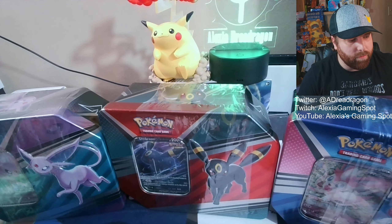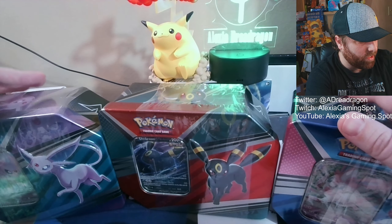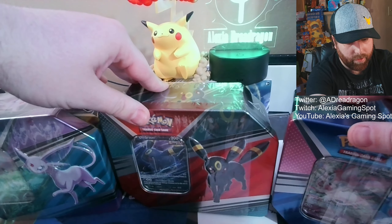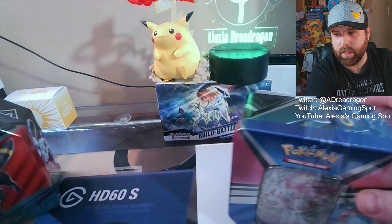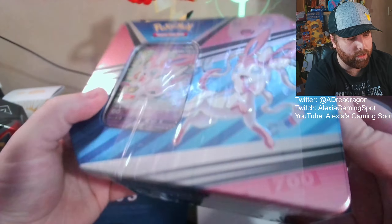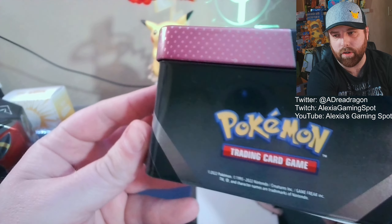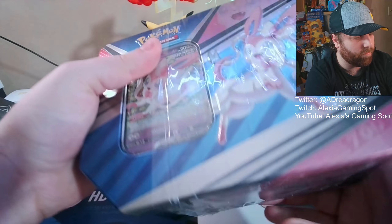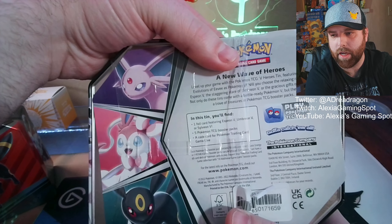Hey YouTube, we're here again with another opening where we ask the question: what's inside? We have an Eevee evolution tin - we have Espeon, Umbreon, and Sylveon. Let's get into it and see what's inside. First tin we're gonna do is Sylveon - standard, kind of nice artwork around the tin, and of course the promo card with the promo pin cover, then just a little bit of info on the back.